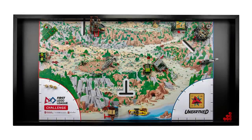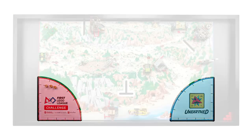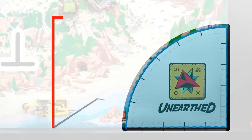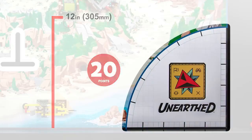Equipment inspection. Before the match begins, you will need to pass the pre-match inspection and set all your equipment in place. Your robot and all your equipment must fit in both launch areas and under a height limit of 12 inches. If all your equipment can fit in just one launch area and under this height limit, your team will score points.